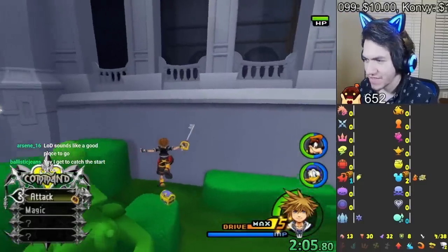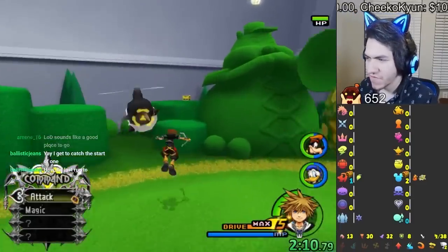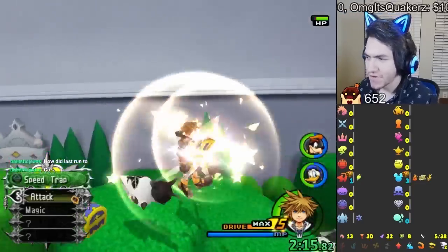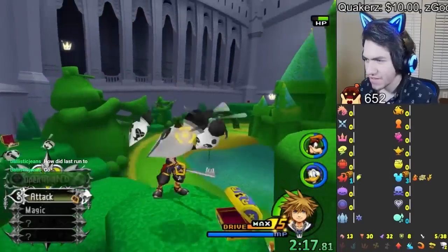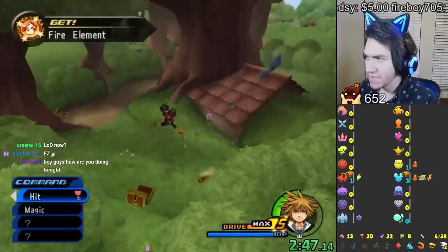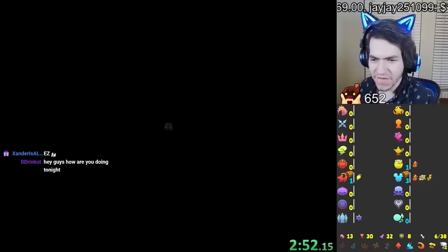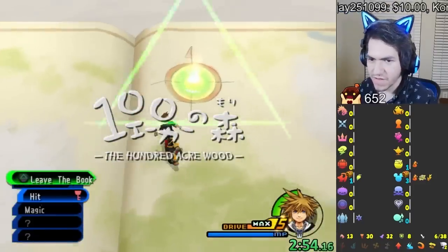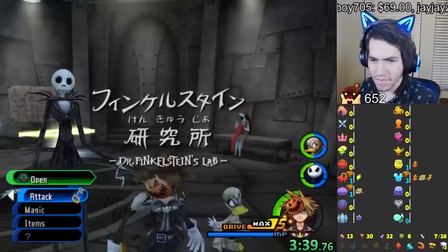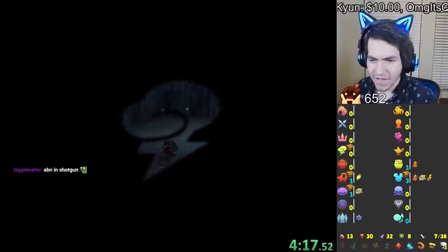We got a torn page, so 100 Acre Wood needs us. Everything is on by the way, except Atlantica and the cups in Olympus. We're already done with that too — we already have five out of 38 checks. For anyone wondering, a check is just any random item, like a pop-up or a chest. I just finished Central Raker — that was fast. Going to Halloween Town next and we're already done there too, four minutes in and done with four worlds.